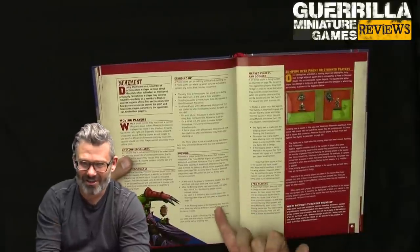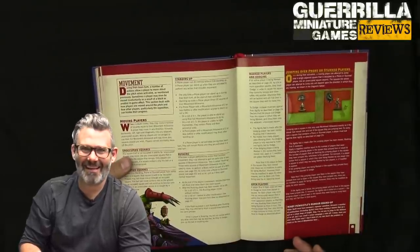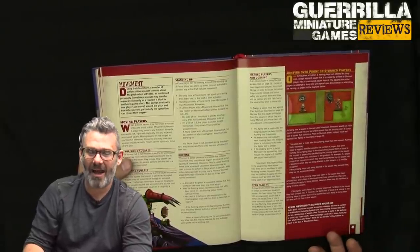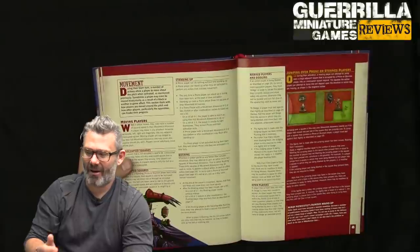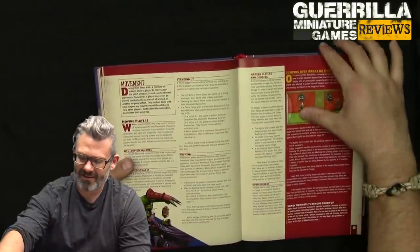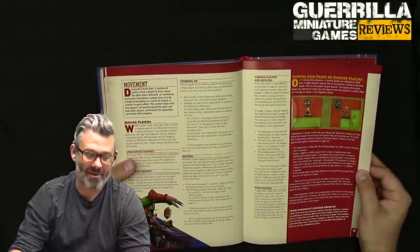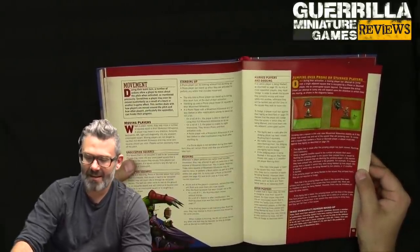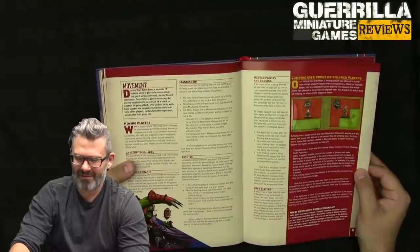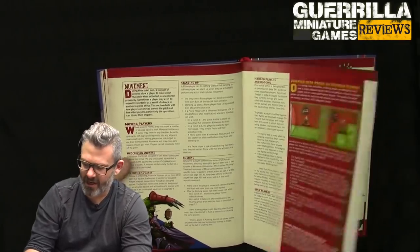Also: going for it is no longer called 'go for it,' it's called 'rushing.' I don't know why — it's 20 to 30 years of something being called go for it. But basically you can move up to two extra squares during your movement action — on a two-plus it's successful, on a one you get knocked prone and it's a turnover. It's very risky but common to try for extra movement. You typically don't rush unless you absolutely have to, like for a blitz.